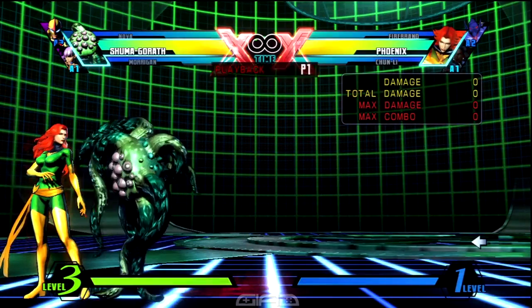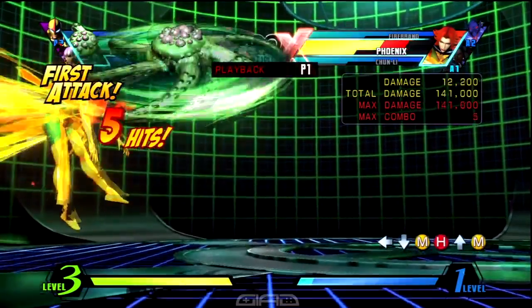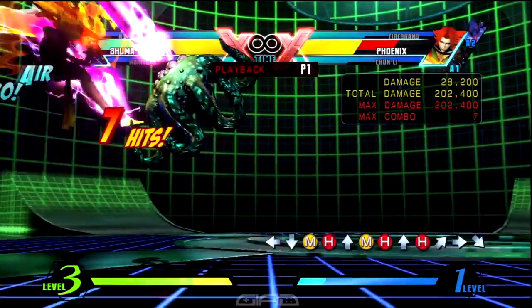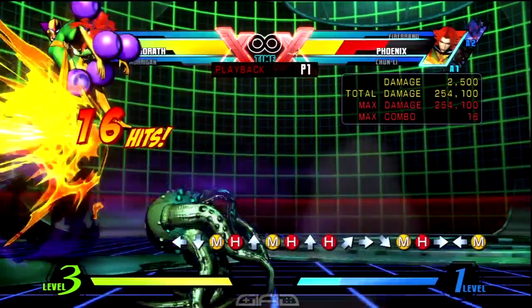You want to start this combo off with a crouching medium heavy, and you want to jump cancel that into air medium heavy, into air up heavy for Strange Gaze. Then you want to immediately press and hold back down for the charge, so when you land you can do crouching medium heavy and release charge into forward medium for Mystic Stare.